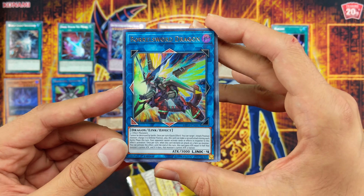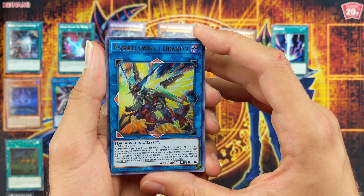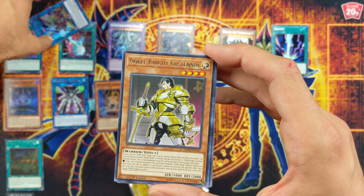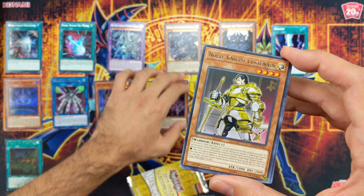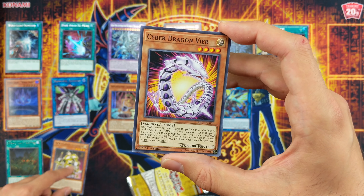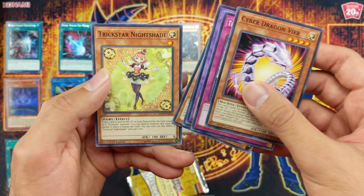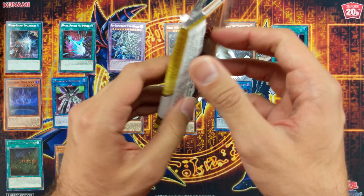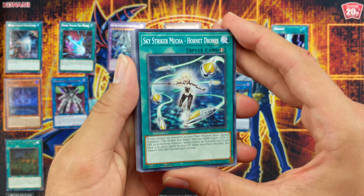Boral Sword Dragon — awesome, one of the best reprints. People weren't sure if this was going to get reprinted. Noble Knight Castanen. Cyber Dragon Fear. And last pack — Sky Striker as a common. Cool.